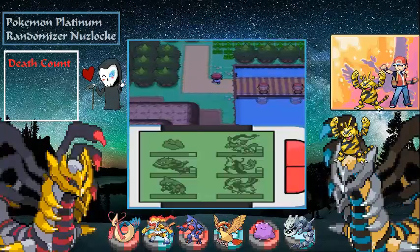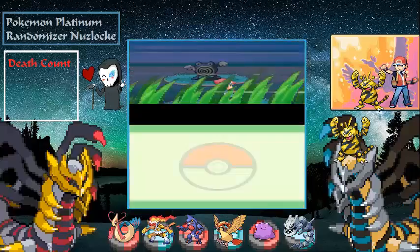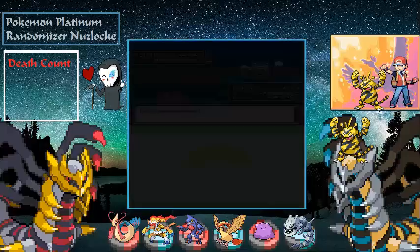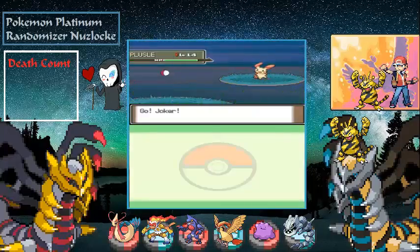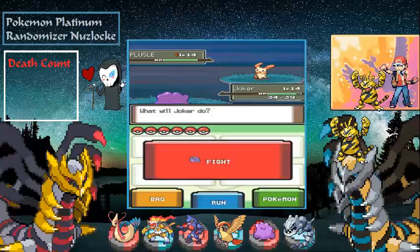Our encounter in the grass would have been a Porygon — eh. We already have both typings on the team so it would have been boxed either way. It's like a little puzzle. We don't have an Electric type though, so it would have been different. But with Ditto we basically have all types covered.